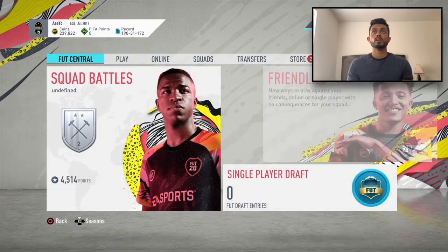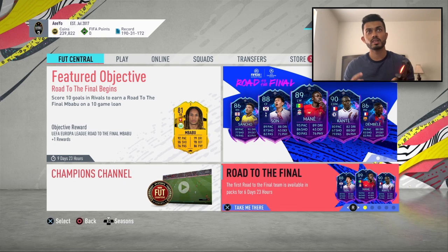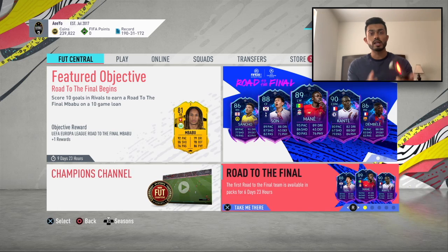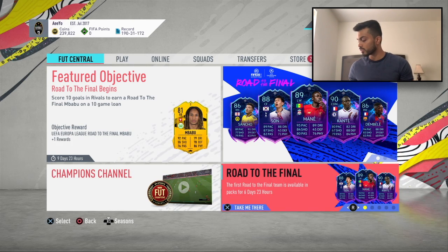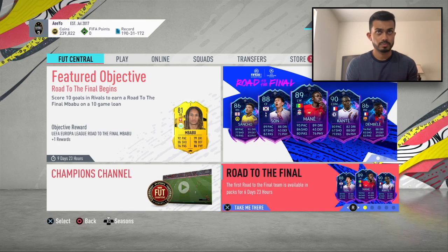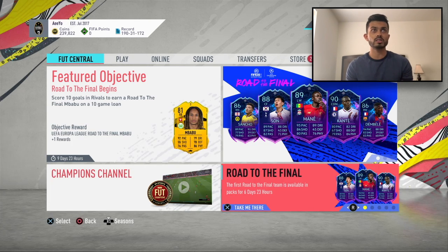EA has just dropped brand new UCL Live players. The squad includes Mane, Conte, Son, and Dembele. We need that Dembele, but he's going to be so expensive — not even in my range. The player I want the most is Dembele because he fits my team.